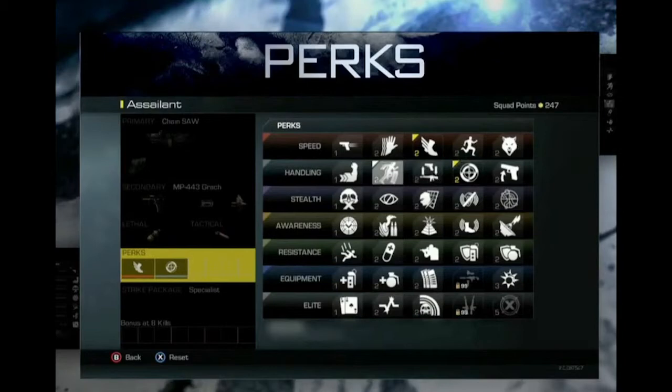Moving on to the equipment category. The first perk looks like extra tactical grenades. The next appears to give you more lethal grenades or extra starting ammo — like an extended magazine. The third might be related to a bonus sniper or an extra weapon attachment, similar to the Bling perk. The final one looks like a grenade with a big blast, so I'm guessing it's something like Danger Close for increased explosive damage.